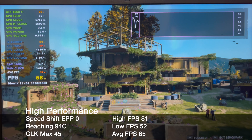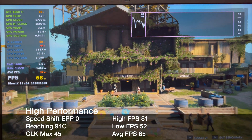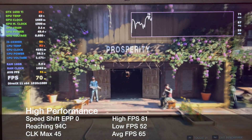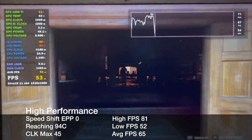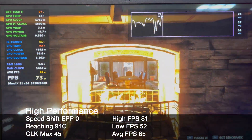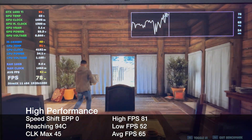For comparison, here is high performance in the benchmark. This increased the max temp by 1 degree, making it 94C. The high FPS increased by 1, making it 81. The low increased by 5, making it 52. And the average only increased by 2, making it 65 FPS.